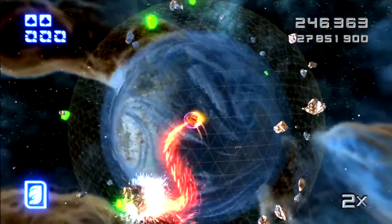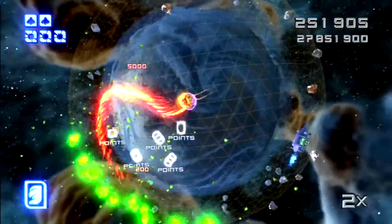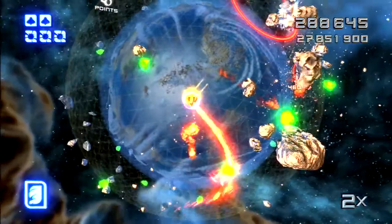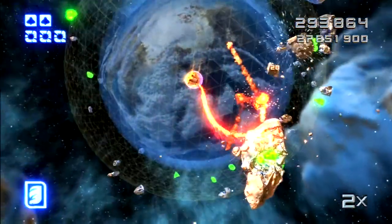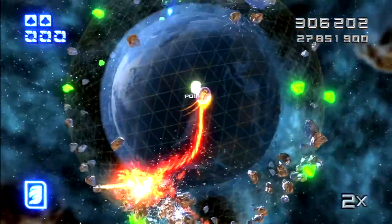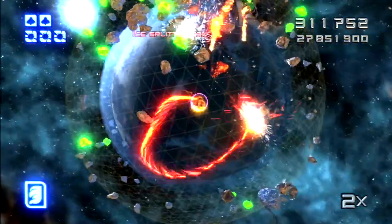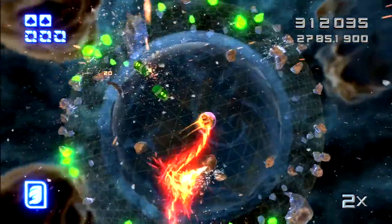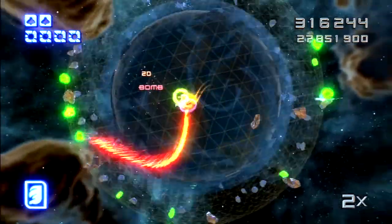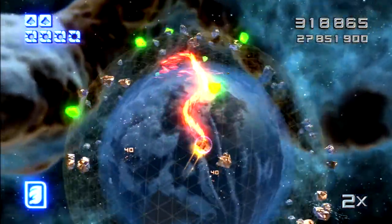There are a ton of little features, like this countdown happening right now — I'm down to one, and because I completed that sequence in perfection I get all these cool point bonuses. I managed to pick up a shield, which means if I get hit I won't die yet — I'll just lose the shield. If you happen to get a second shield while you already have one, it doesn't stack; it actually activates as a bomb, which is one of the features in the game alongside a turbo. I just picked up a bomb — you'll probably see me use that soon.